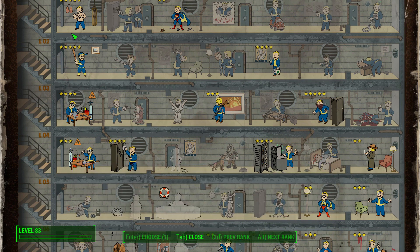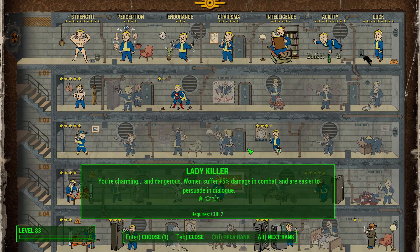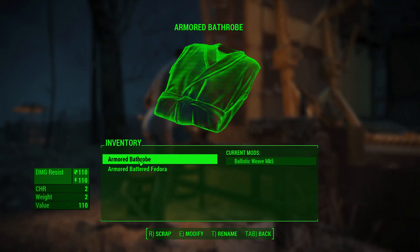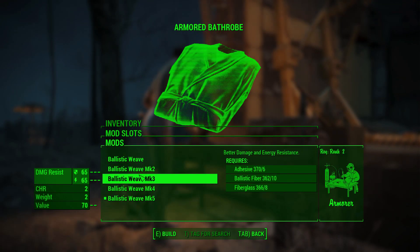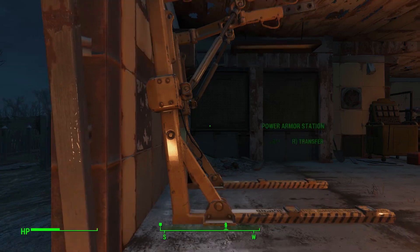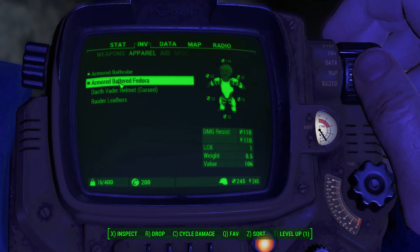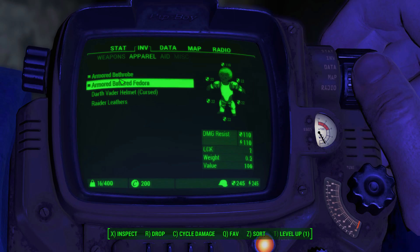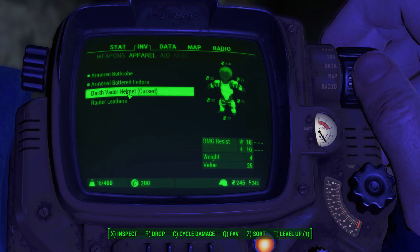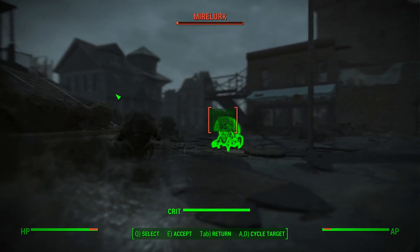Also consider the Armorer perk and the Blacksmith perk to fully modify your melee weapons. You want to invest in Armorer specifically to get the Ballistic Weave upgrade as high as you can. As many of you may know, Ballistic Weave is one of the best things you can do for your armor rating — it lets you put armor rating on clothes that normally have none. You could walk around in dirty army fatigues and a fedora and still have an armor rating around 220. If you want to know how to get Ballistic Weave, there's a link in the description below.